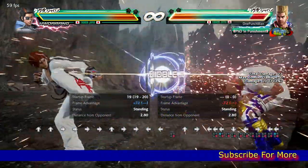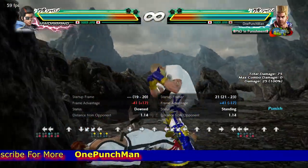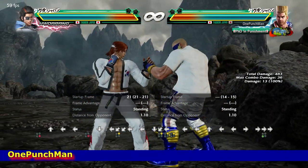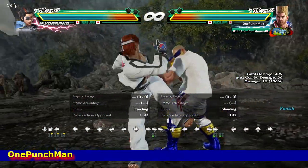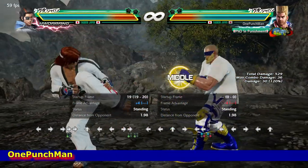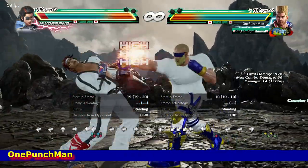But forward 1 plus 4 will not work well on wall if you are not on the right side. Another move they do is minus 14 on block, but due to pushback it does not hit. Sometimes it hits at the wall but not sure. So forward 1 plus 4 works here too, and side step down forward 2, and also 4. Can go for 2 3 also.